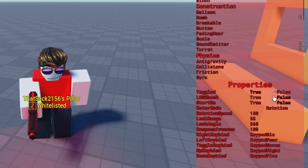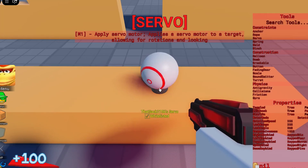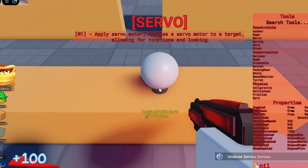To start with, what does Toggled mean? When Toggled is enabled, all you have to do is tap a button and it keeps going. When false, you have to hold the key for the servo to keep moving.